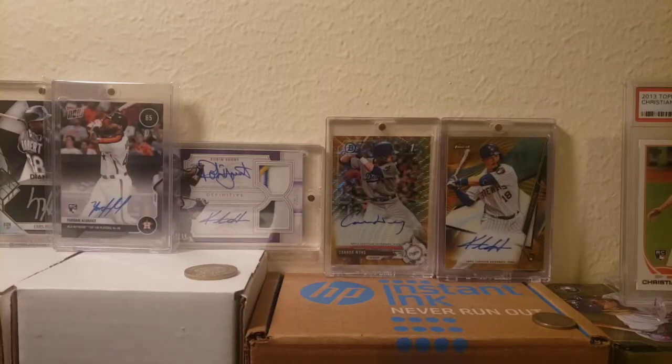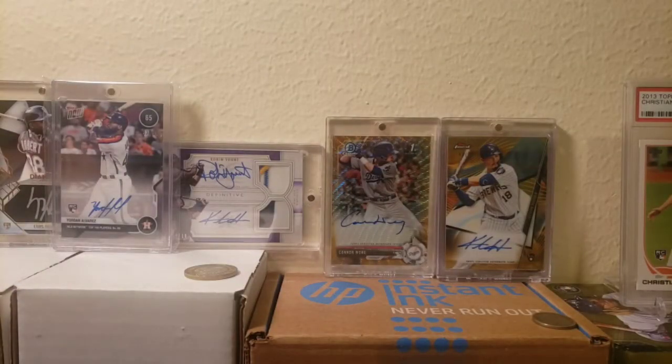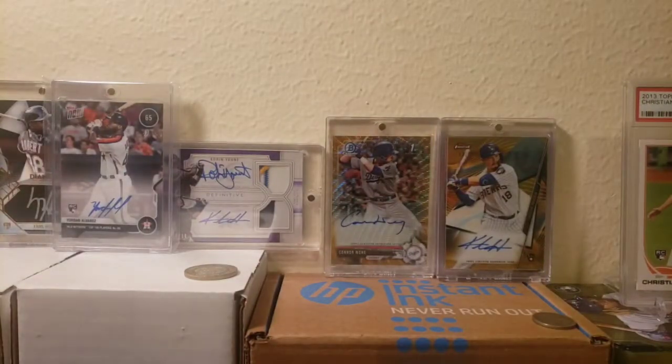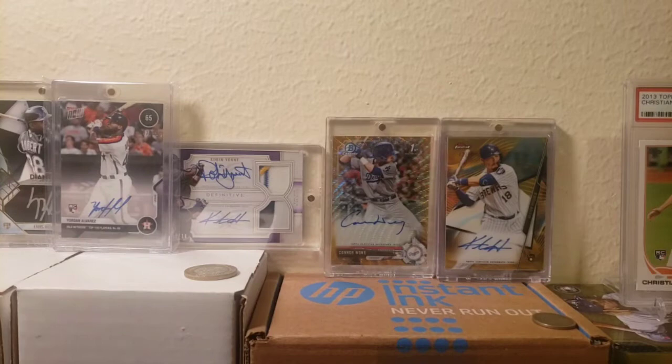Hey, what's going on guys? This is Late Night Breaks and we are back with a retail break right here. As you guys can see, we have packs of five 2020 Series 2. We're looking for that Luis Roberts. There's other nice ones — Brewster Gratterall, Jake Fraley. But I have about six five-card packs, so a lot of cards to get to. I'll put aside some rookies I think are good. There are some things to look forward to, even in retail, so let's get started.